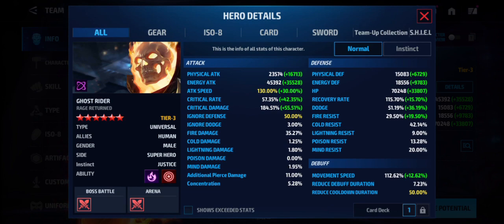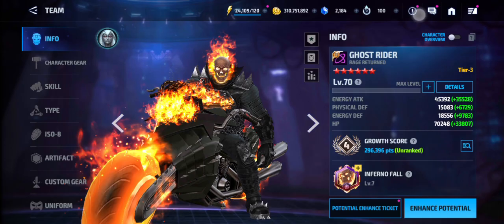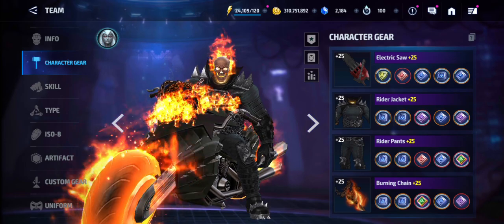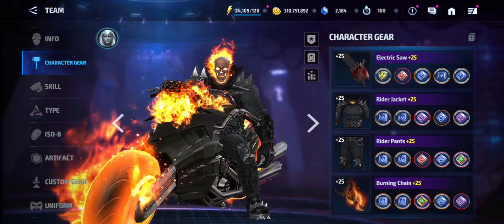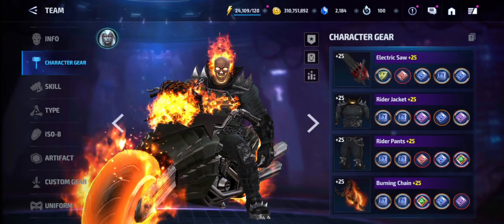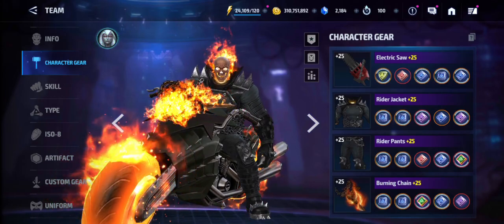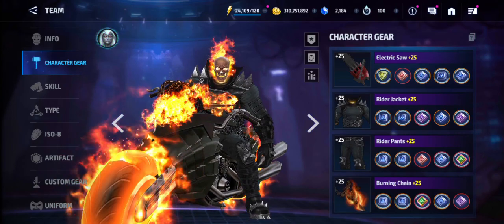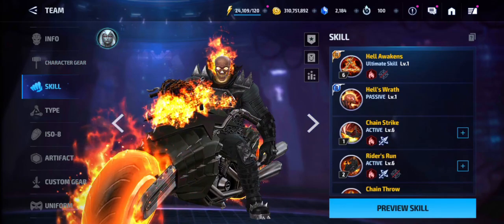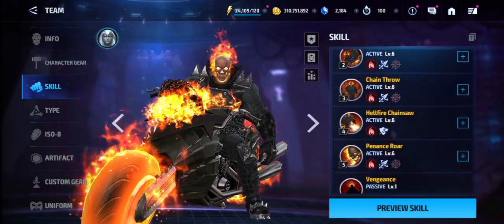I have 184% crit damage and 57% critical rate. For the urus they're all still the same — seven energy attack urus, four crit damage legendary urus, and one mythic critical damage urus with two Odin's Blessings.